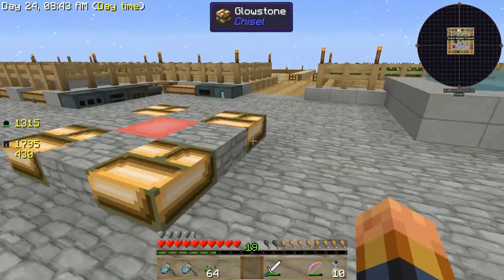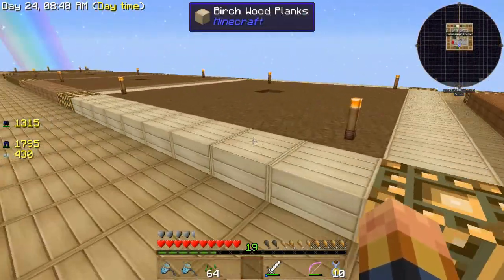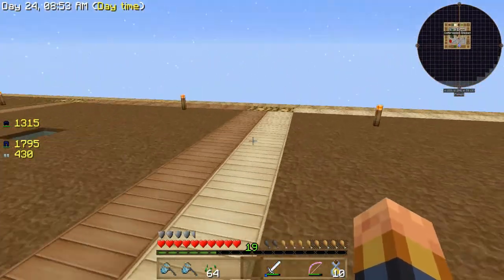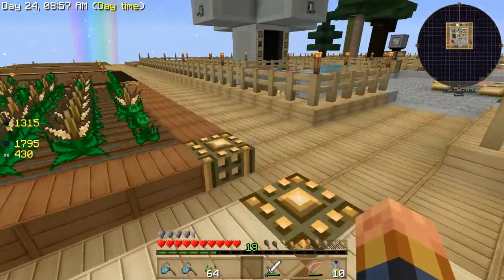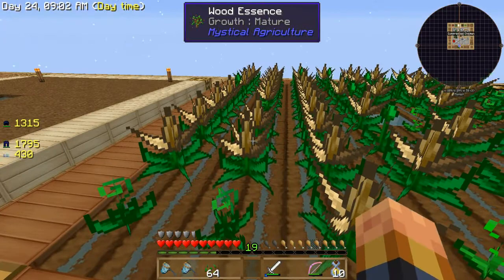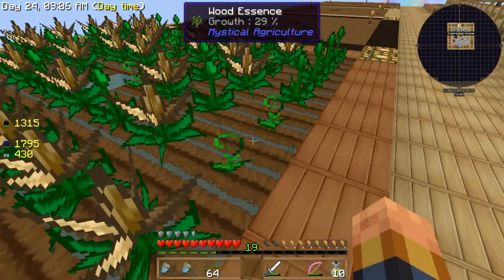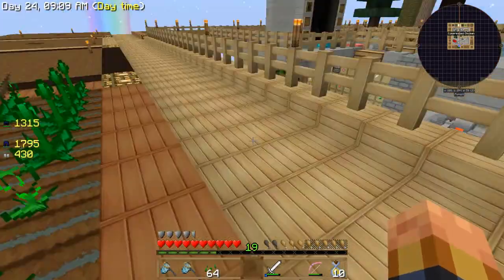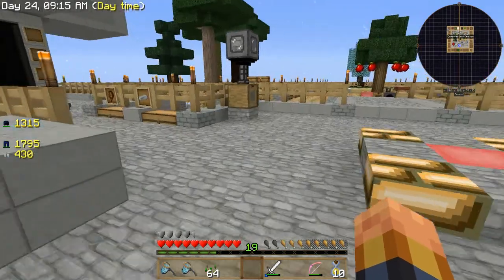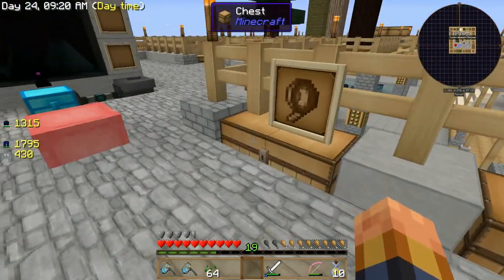I have been working on some stuff. First of all, I've been working on getting my gardens prettied up — just did some outlining, got some water in the middle. I have been making a few seeds from Mystical Agriculture. I've got wood essence, I've got the wood plants growing — seeds, I guess, or plants.